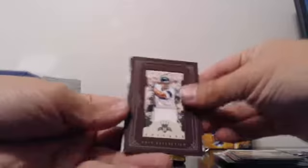Frank Robinson. Wainwright to 99, blue. This one seems really fat. And we got another one — Jose Abreu framed relic to 99. Thought it was an old guy. Dang it. Congrats to the White Sox though.